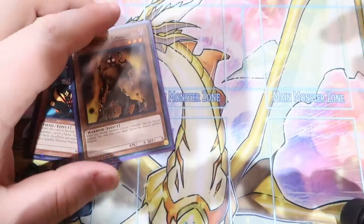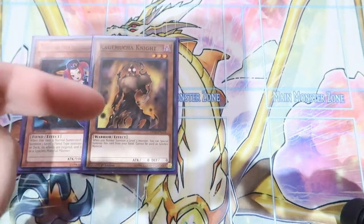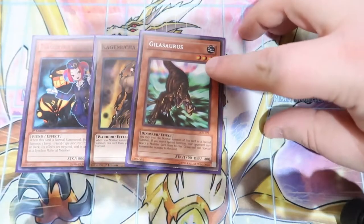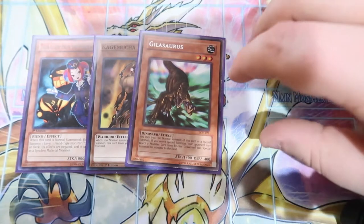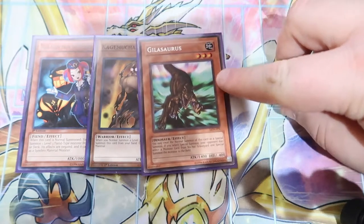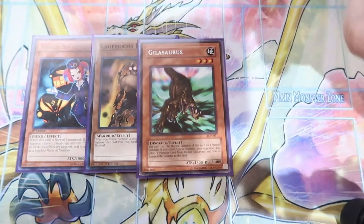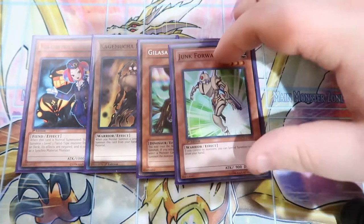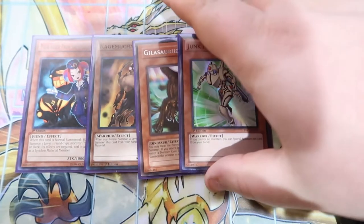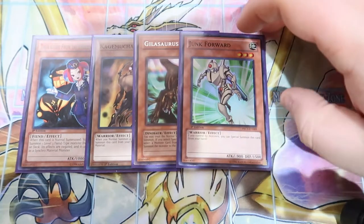One Kagemucha Knight — I only own one, but it goes along with Tour Guide really well because it chain blocks the Tour Guide, and I'd play three of this as well. One Gillisaurus, probably the worst level three extender unless you're going first because your opponent also specials a monster from the graveyard. Same thing with Junk Forward — these two would probably be the second and third Kagemucha Knight, though I may keep Junk Forward if I cut the Gloves.